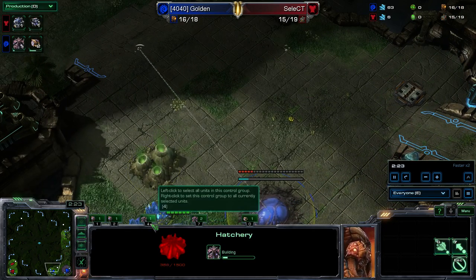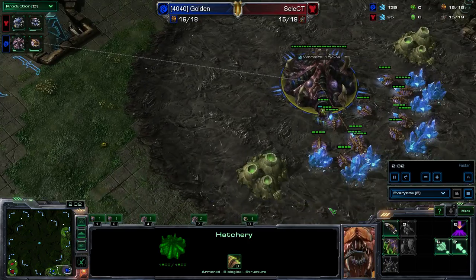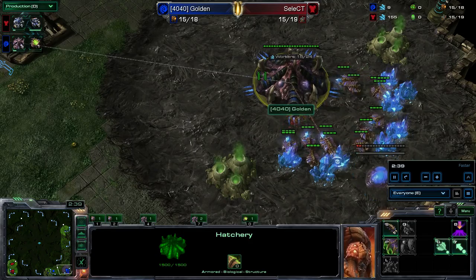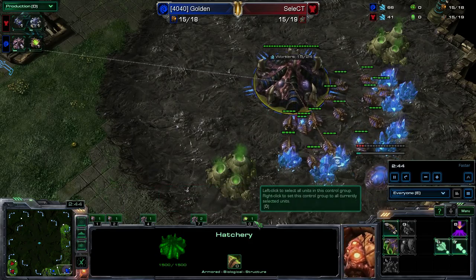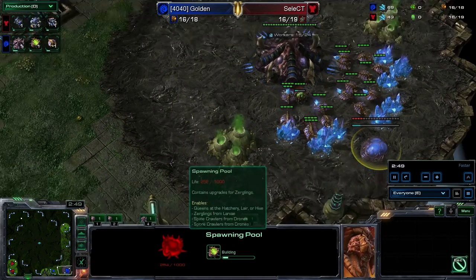I guess I can talk a little bit about hotkeys while we're doing this. I do see number four for the hatches for the Zerg player — I do the exact same thing. I usually put hatches on four, queens on five, army on one, two, and three, and anything I need to scout at the far end or for upgrades. He's got the spawning pool as number zero, which likely means you can get speed fast.